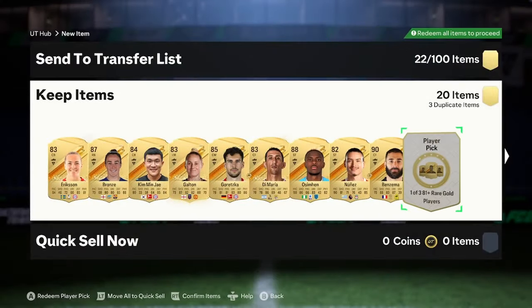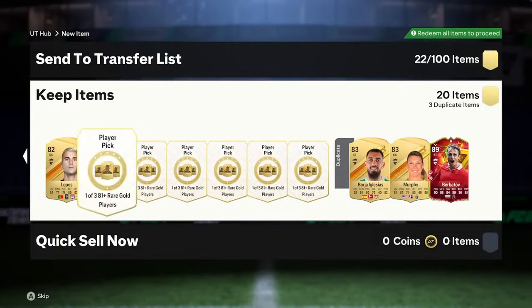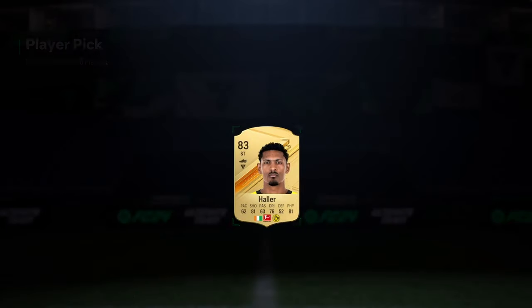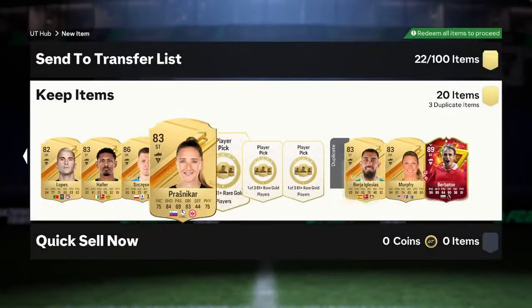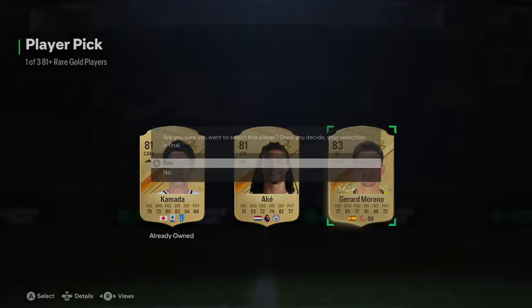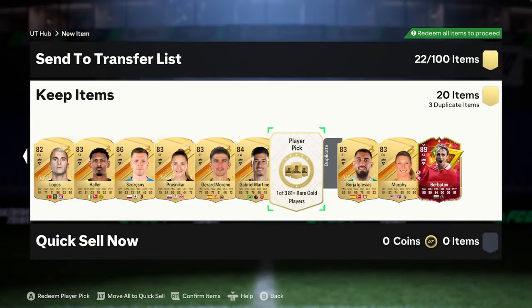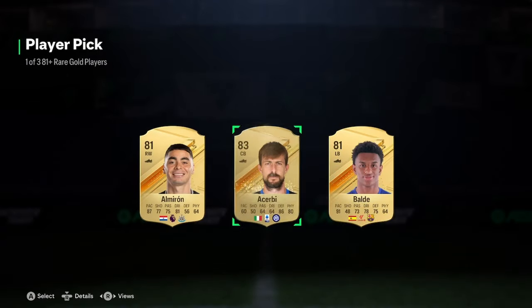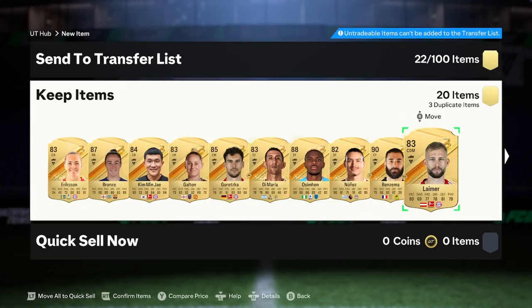We're getting 90-rated Benzema there. Oh my god. I love these player picks. I actually might try to do another 100 for the next Galazzo team, which is tomorrow of this recording and will be tomorrow when this goes live. So if you want to see that, make sure to drop a like. We're coming towards the end, and I have to say, boys, this is really, really good. And we get 86 Chesney there. These have been absolutely insane. We're getting about 1 Galazzo every 20, which is still pretty good. We get a Gabriel Martinelli. And the last one: an 83 Cherby. Quick recap — we got 89 Berbatov, 86 Chesney, 90-rated Benzema, 88 Ottingman, 85 Gretzka, and 87 Bronze.